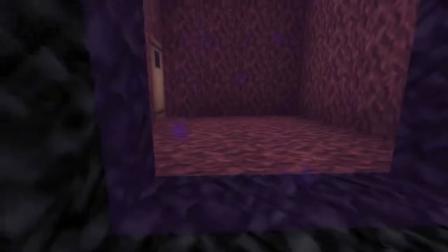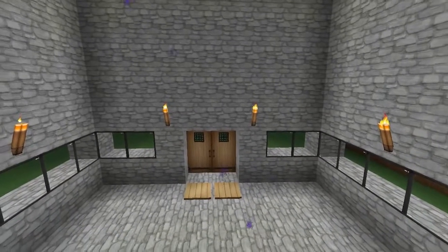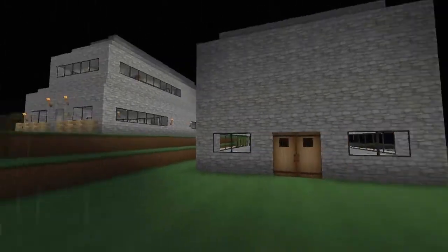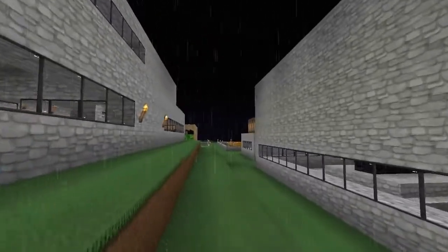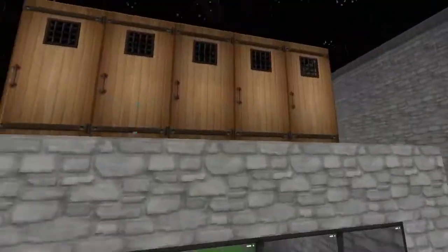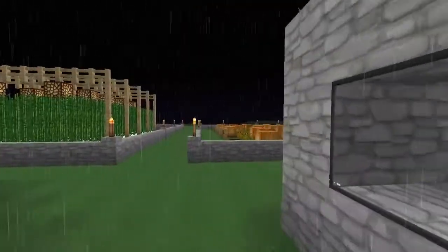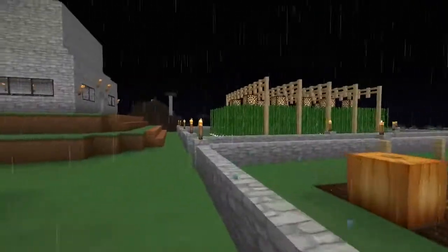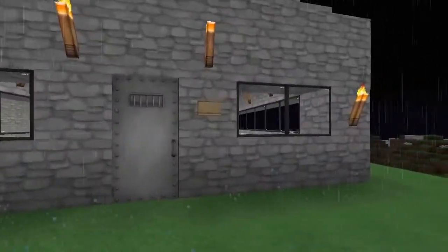We made it on our little train ride and we're going to pop out through this door and make it to base number two. This place - a little rainy, so not the best day for a tour - but as you can see, we spruced it up a little bit better than the first one. We've got some pumpkin farms and some sugarcane, some different things going on here. Sugarcane for making the books and the enchantments and such.